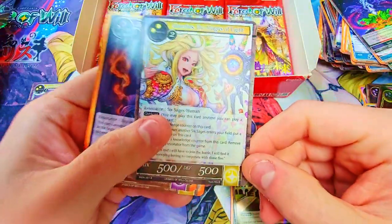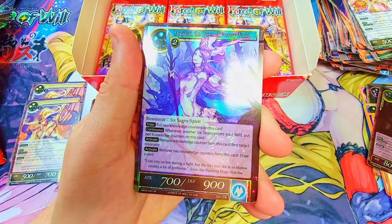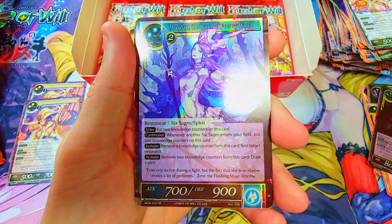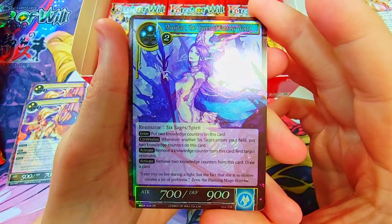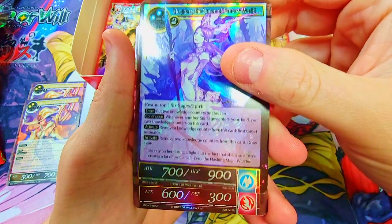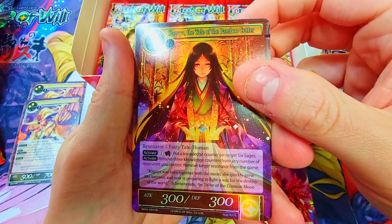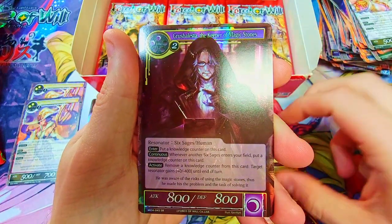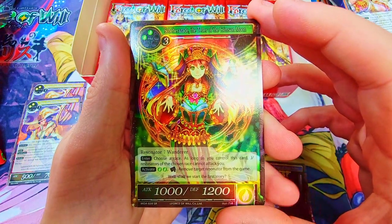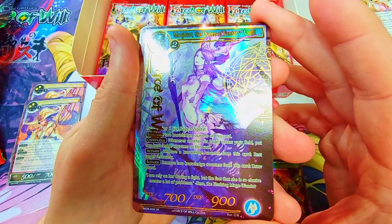Oh boy — pack — GOD PACK! Oh my gosh, it's a god pack! Let me get some better light here. We got a god pack, this is our best chance right here for amazing cards! Mojart Queen of the Fantasy World in a foil super rare! Mylist the Invisible Ghostly Flame, hell yeah! Kaguya the Bamboo Cutter — we just pulled you! We just need that Zero. Sheserad, the Teller of the Crimson Moon — all of these are foils — this is a god pack!